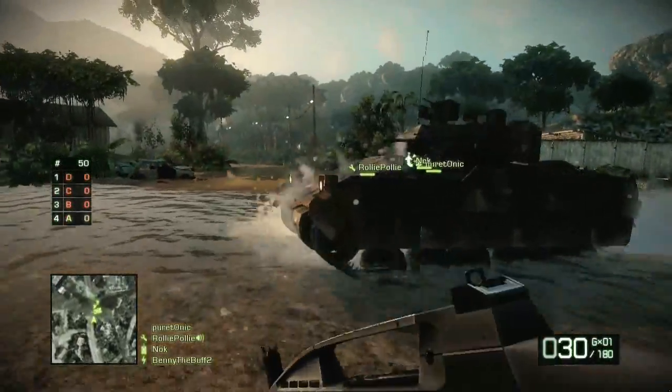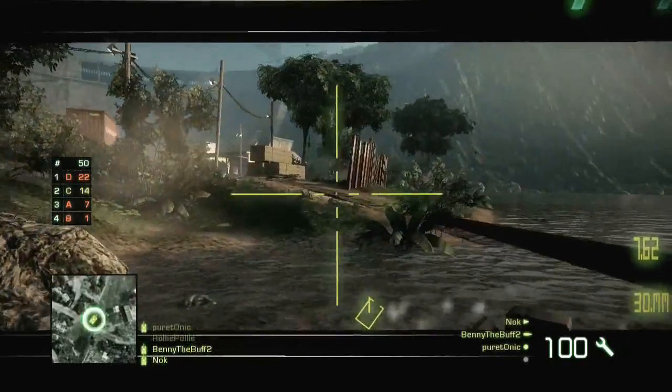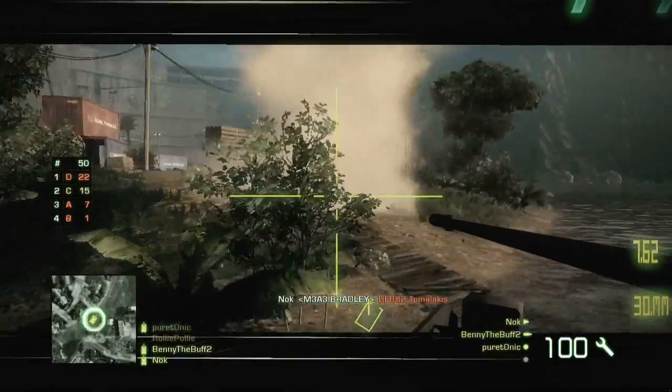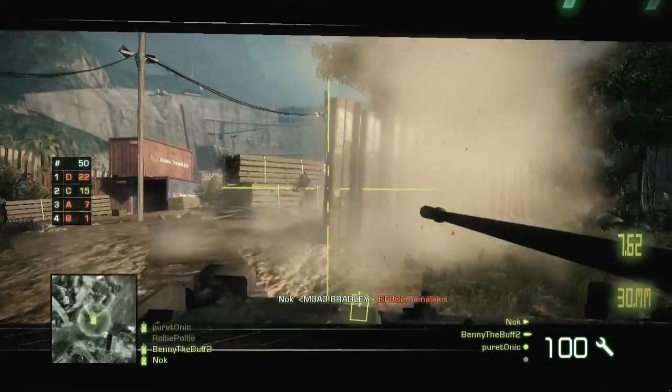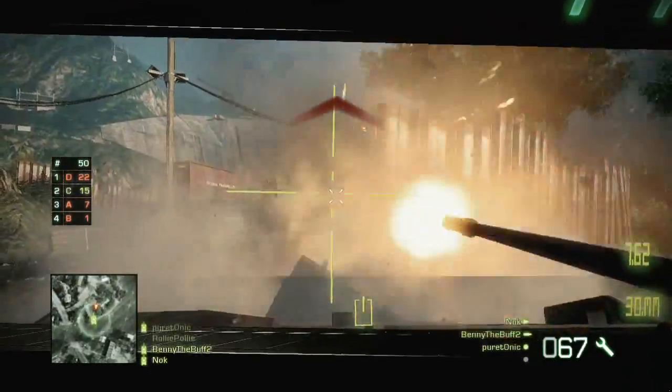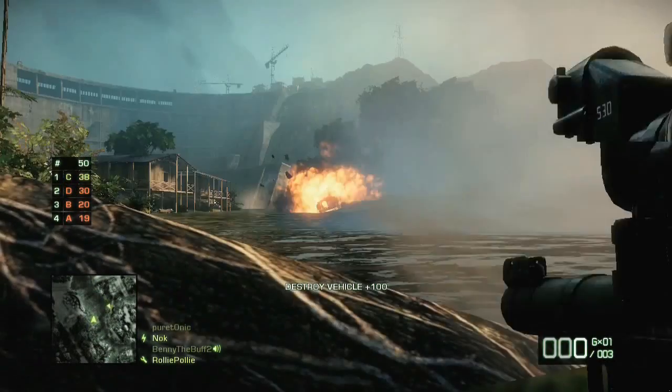We also included a single armored vehicle which can be used to increase your squad's kill count. Having this at the center of the map creates a cool focus point for the squad to fight over. Scores across the competing squads can be tracked via the progress chart on the HUD at any time. The first squad to reach 50 kills is the winner.